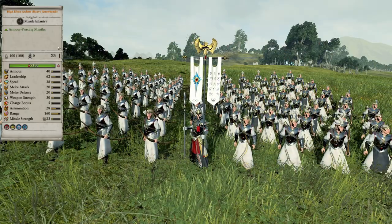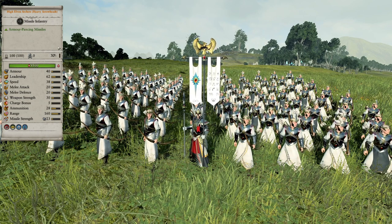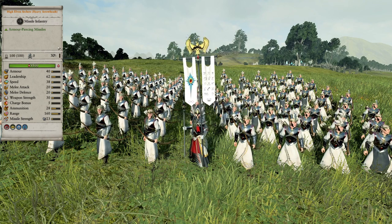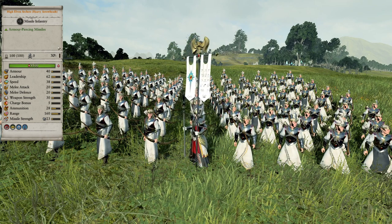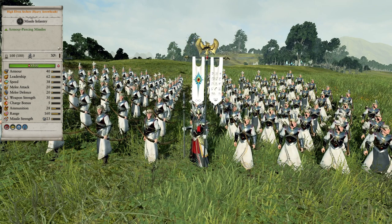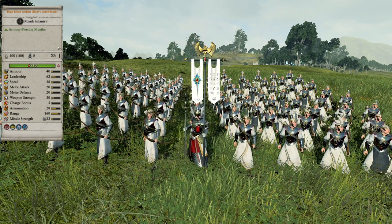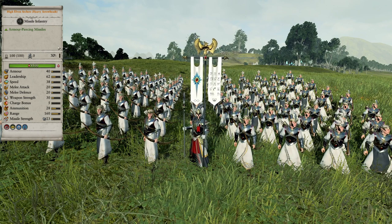First off we have the high elven archers with heavy arrowheads, which is an archer unit that either replaces the archers with light armor, or they are archers with light armor that got heavy arrowheads and changed their names. Either way, like the light armored variant, they have more armor than the basic archer, but they have shorter range and longer reload time which lowers their damage over time. They do have much higher AP damage with 12 compared to the base variant's 5, and against high armored units it makes a huge difference.